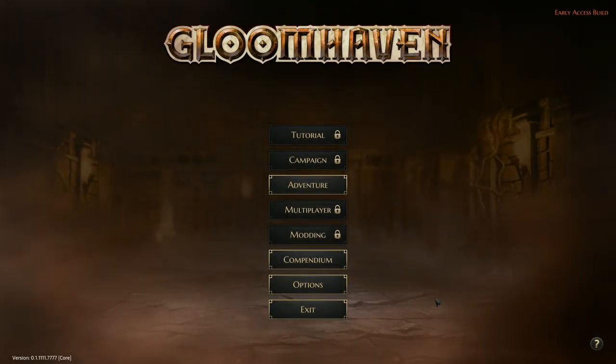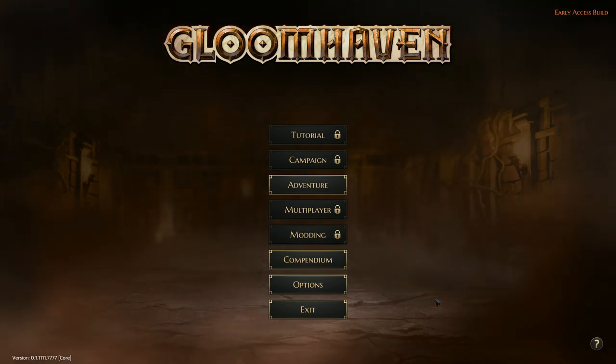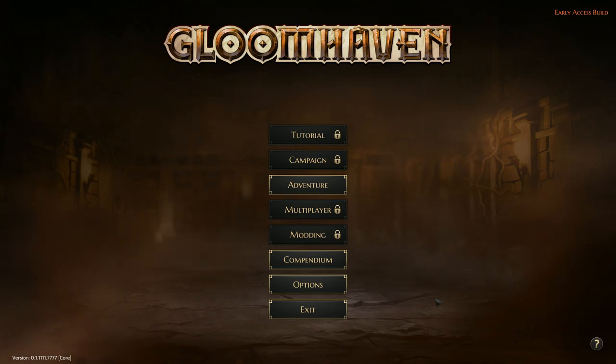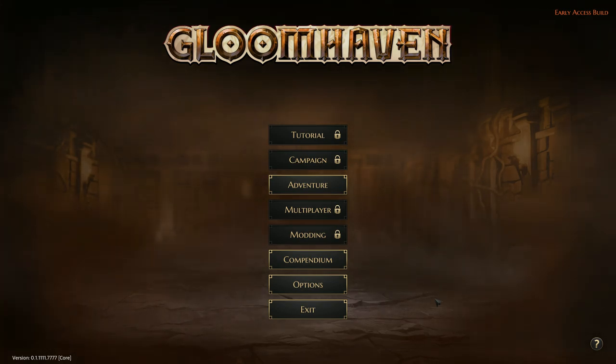Hey guys, Jonathan here at Knight Knowledge. Gloomhaven is a cooperative party-based RPG board game similar to D&D where we use our unique characters to complete a campaign of quests. Unlike D&D, which uses player choices and dice, Gloomhaven uses a deck of cards to dictate those choices and results.